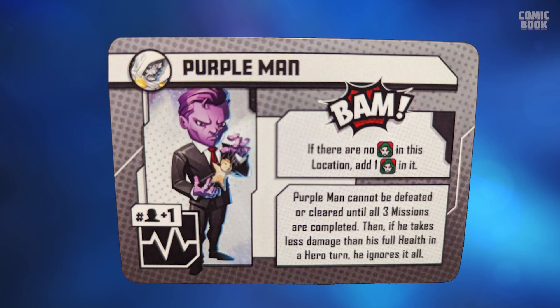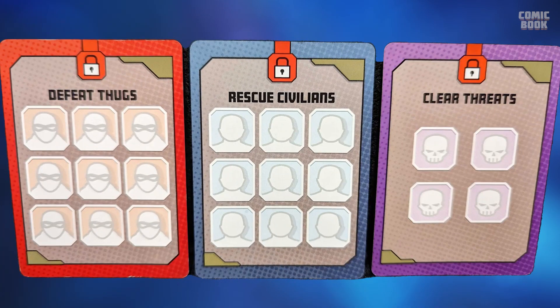One special thing to point out is Purple Man. He has his own Bam effect: if there are no Doombots in his location, you add one Doombot — which already kind of sucks. But Purple Man cannot be defeated or cleared until all three missions are completed. You have to complete all missions before you can even hit him for damage, then hit him for his full health plus one, all in one turn — you can't just chip away at him. He's got five health in this, so if you don't hit five, that's a beast. But the benefit is you don't actually have to beat Doom to win — you can just beat Purple Man and win too.